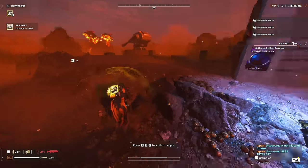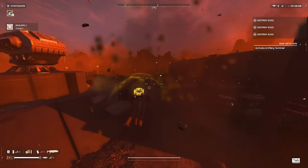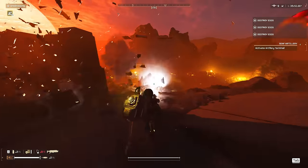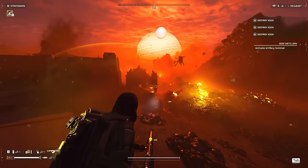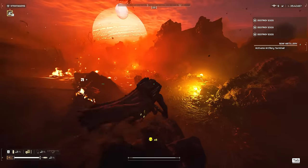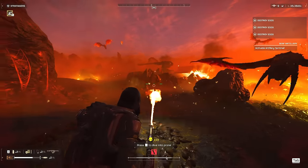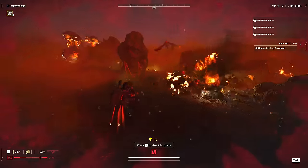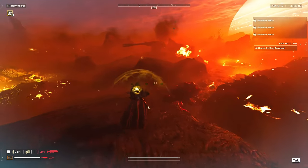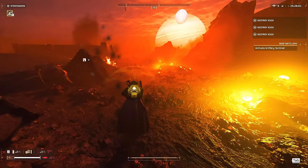I lit him there on fire — let's see if that's going to be enough. Yes it was! Incendiary breaker is fantastic against shriekers now. Giving the charger priority here. These shriekers are actually kind of shredding me, but they aren't an issue if you have the shield generator pack up — they barely do any damage to your shield. But once it's down you gotta be really careful with them.